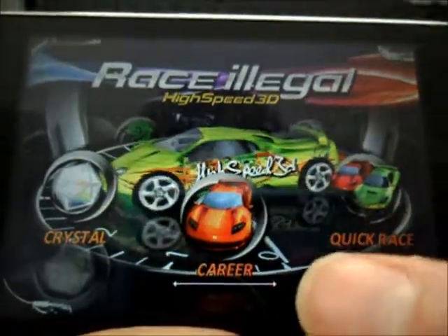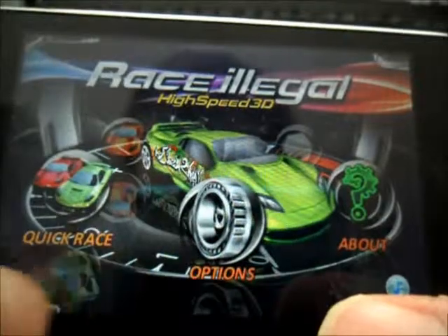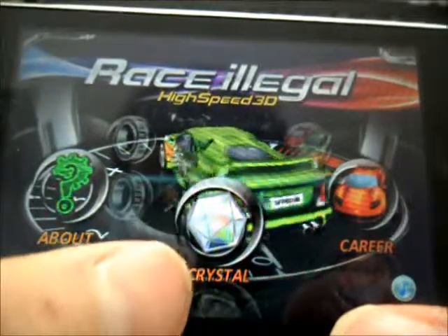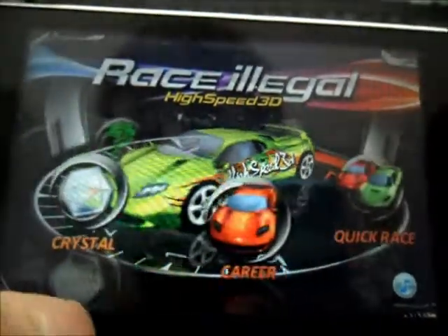So let's jump right into it. On your main menu you have the Career, the Quick Race, Options, About, and Crystal. Crystal is a thing like Game Center where you can track all your achievements and you can look at other players and stuff like that.